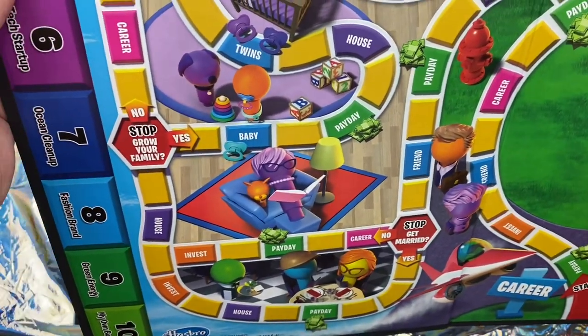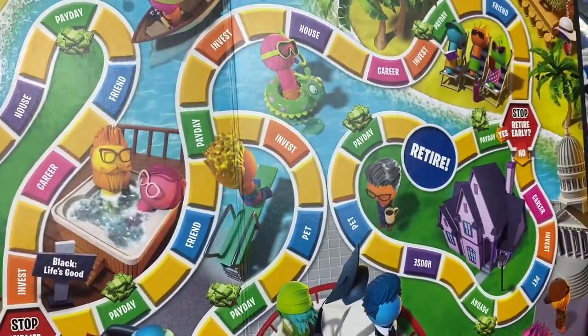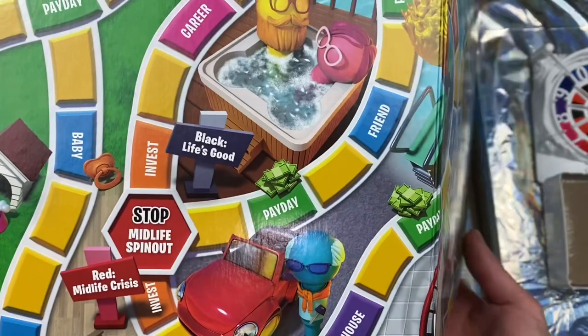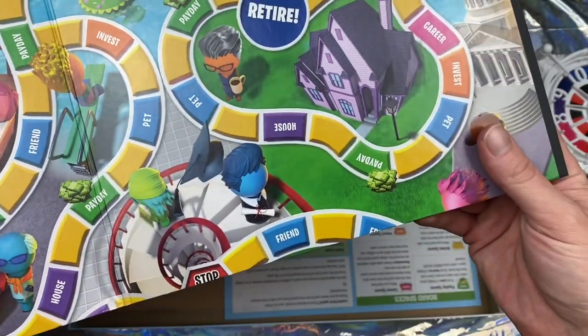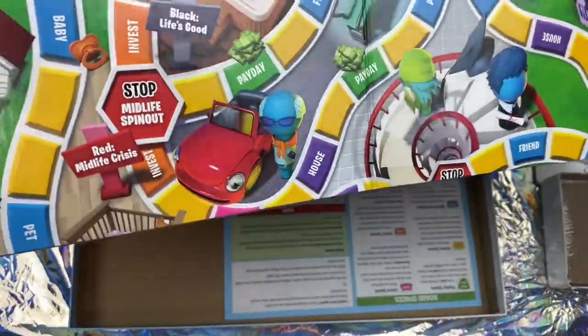There is less reading on the spaces than I remember. It's either house, payday, baby, grow your family, career — what other spaces are on here? We've got invest, I think I read friend, there is pet, house, pet, stop, retire early, and the game goes on and on.